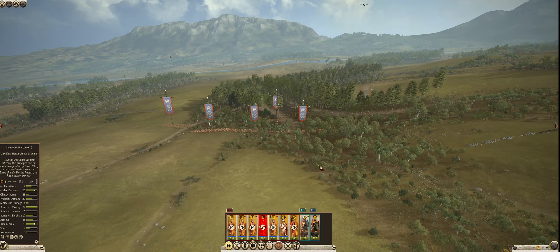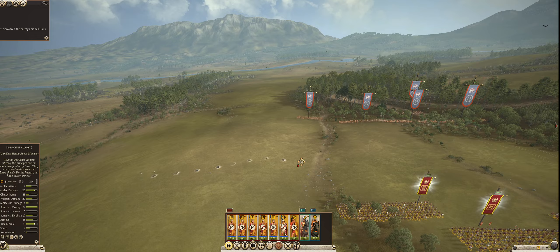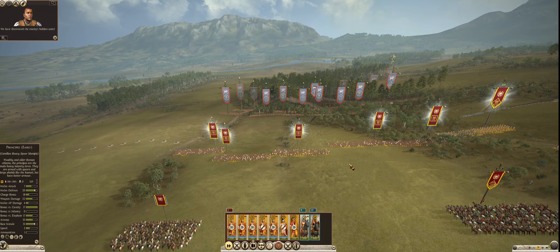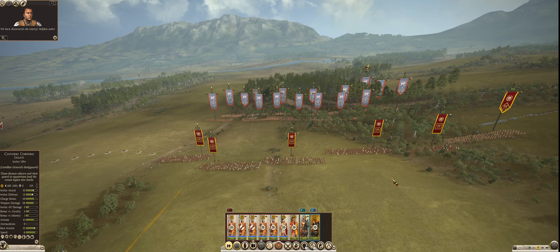The enemy has put some traps out — there are some brimstone pits to the left. I'm going to try to catch those on fire. We have discovered the enemy's hidden units. I assume there are some traps in the middle here that I'm going to walk over — that's just going to happen. Then you have some stones, some stakes, and some walls. The walls you've got to go around, the stones slow your movement, and the stakes will utterly massacre your cavalry if you charge them into them.